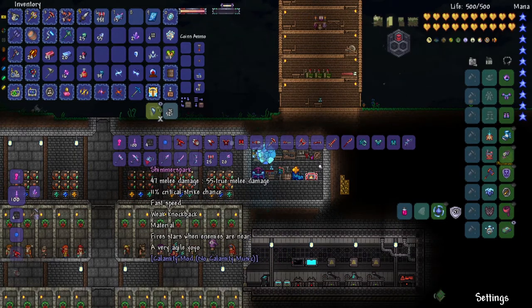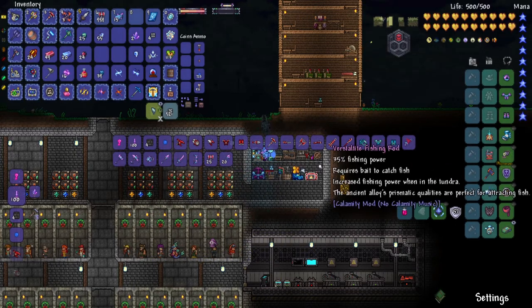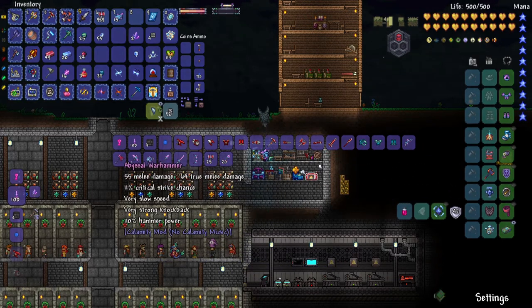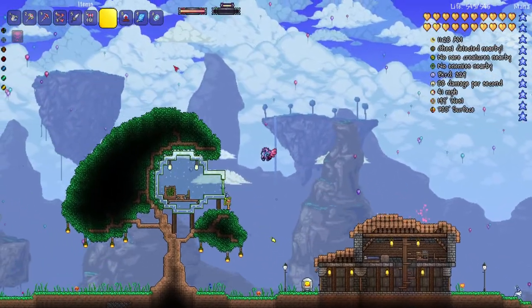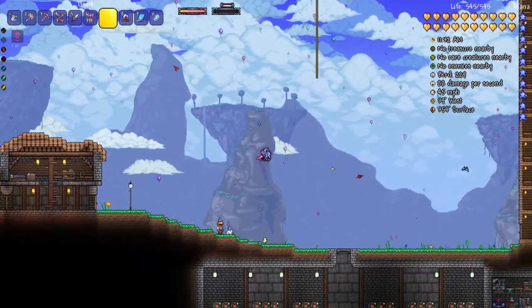It's actually a starlight pickaxe — that's just a melee weapon, don't need that. I'm not seeing the accessories anywhere. I think I might need probably more crystals. So next, I actually want to do a time lapse of both the Frost Legion and the Pirate Invasion, so let's just get right into it.